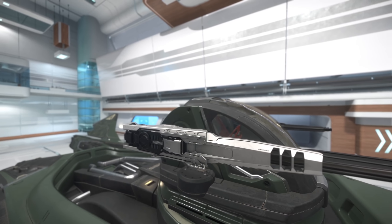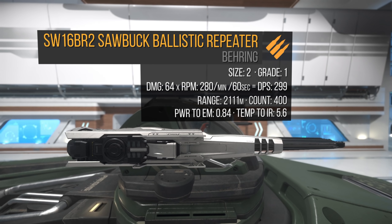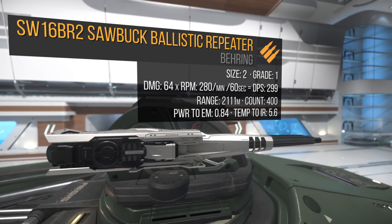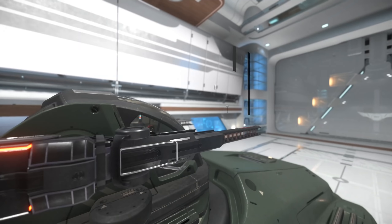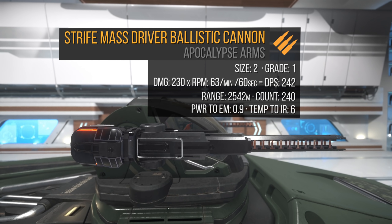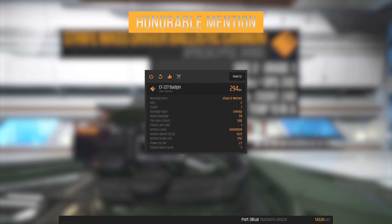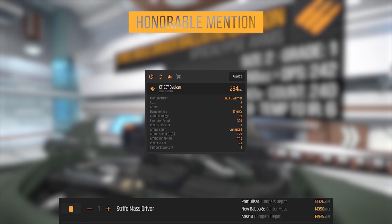The manned turret comes with 2 size 2 SW16 VR2 Sawbuck Ballistic Repeaters. One Sawbuck does 64 alpha damage times 280 RPM for a total of 299 DPS and a 2,100 meter range. I'm not a fan of these — I want good range and shield penetration because the pilot will be deleting foes from existence before they even get within range. So I've chosen Strife Mass Drivers. One Mass Driver does 230 alpha damage times 63 RPM for a total of 242 DPS and a 2,500 meter range. If you're worried about ammo, the size 2 CF series will do just fine. One Mass Driver will cost you around 14,000 aUEC and can be found at these locations.